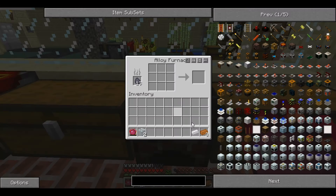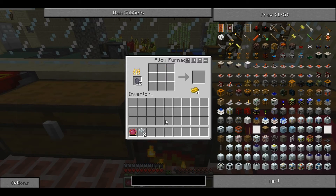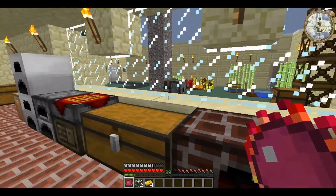For this you will need one tin and three copper, and you put them in the alloy furnace to create brass. Brass is essential for making the pneumatic tube.